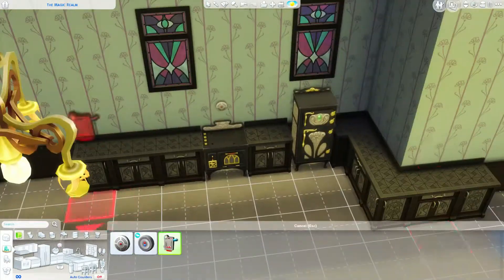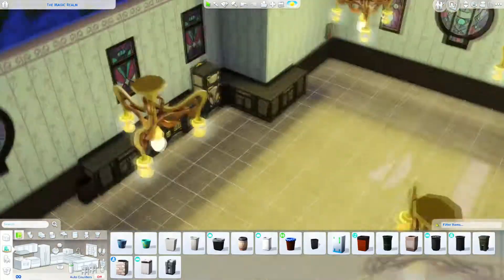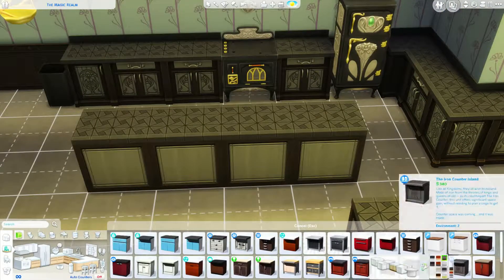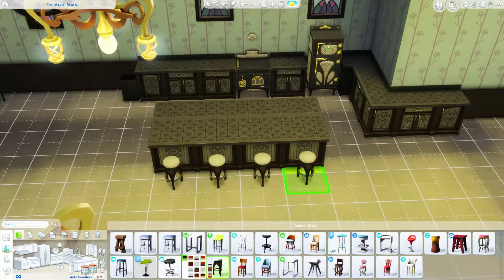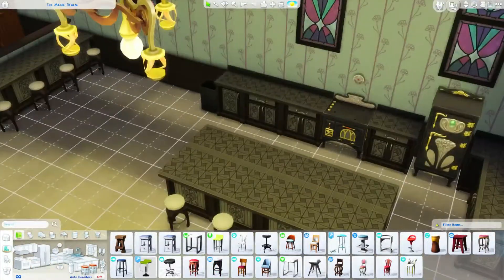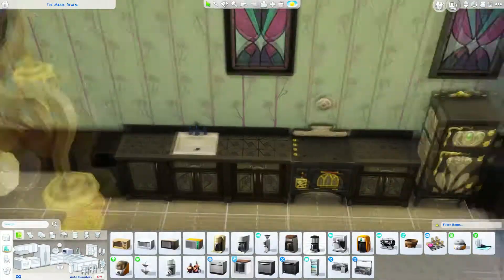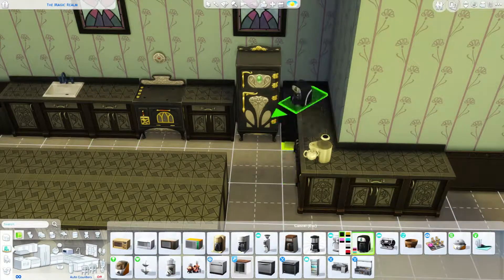I never played Sims 3 so I have no idea what the supernaturals were like, but I was aware of vampires in Sims 2 which were very basic. I only ever got one vampire and I think I romanced the vampire dude - that's how it went. I would love to see werewolves in this game. I do like these counters - they're almost reskins of the vampire counters but they look pretty nice.